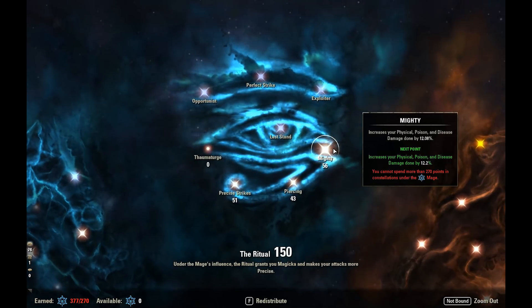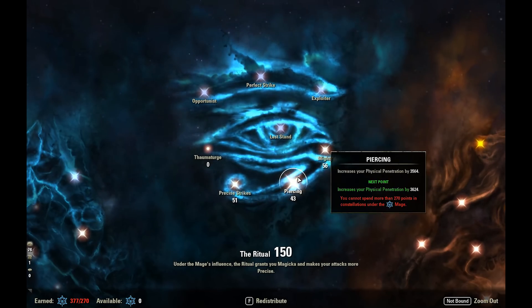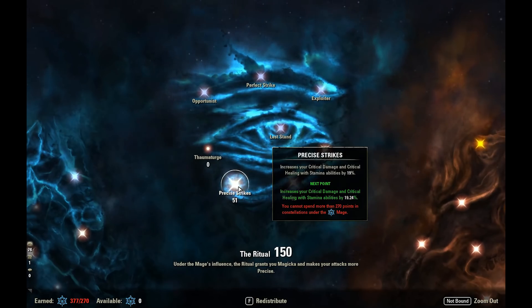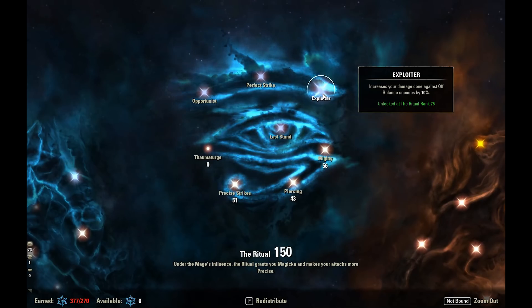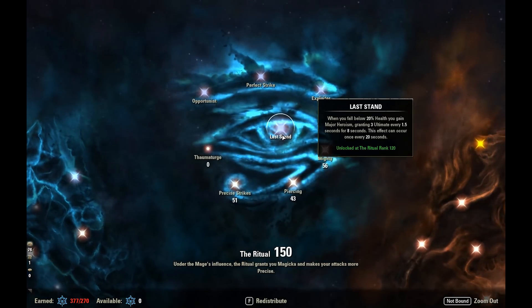In the Ritual tree we've got 56 Mighty, 43 Piercing, and 51 Precise Strikes. Mighty increases all outgoing damage. Piercing was a bit of an afterthought since we already have such high penetration — with Piercing we're just shy of 12k Physical Penetration. 51 Precise Strikes gives Crit Damage and Crit Healing bonus. Important passives are Perfect Strike for 9% weapon crit, Exploiter for 10% bonus versus off-balance enemies pairing with Tactician, and Last Stand which gives Major Heroism when we drop below 20%. Since we use heals over time rather than a burst heal, it's nice to have that extra ultimate gain as a safety net.